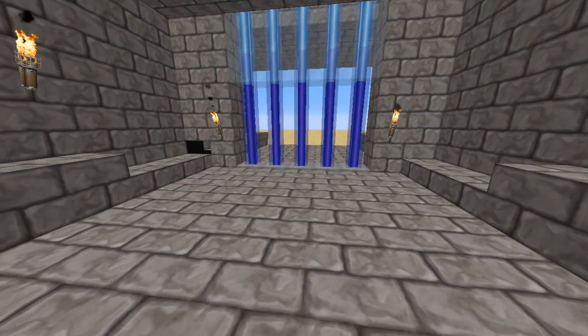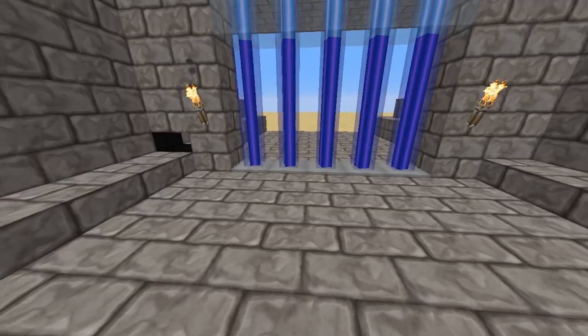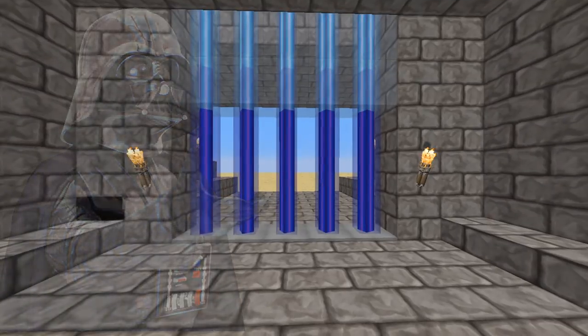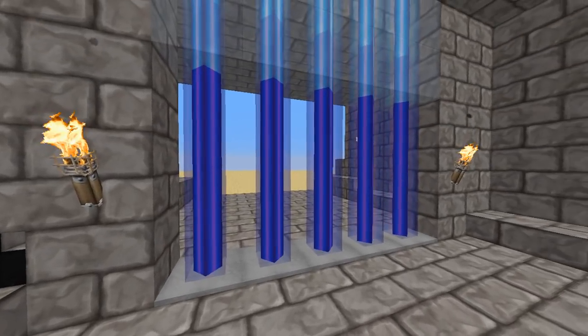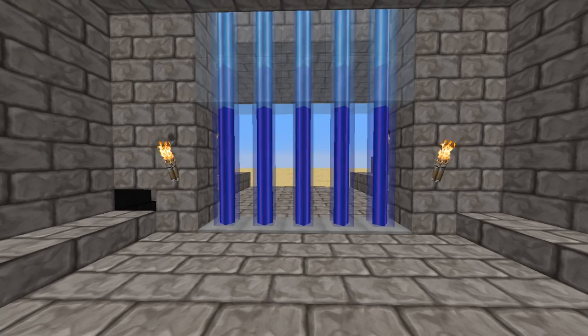Do you love doors, but are a bit fed up of wooden doors and iron doors and even opening piston doors, and you want something that looks just a little bit more Star Wars, a little bit more futuristic and a little bit more funky? Well, I have to show you today how to make a laser door — a laser door that you can go through when it is open and can't go through when it's closed. Don't go anywhere, I'm going to show you how to do it now.